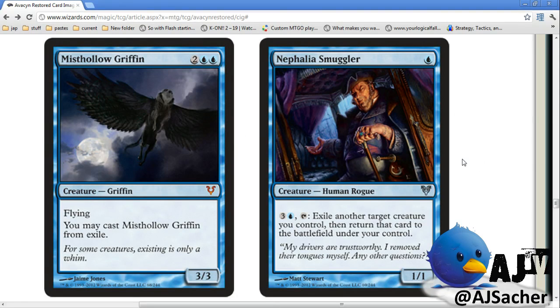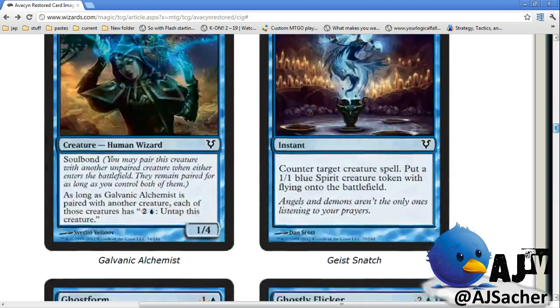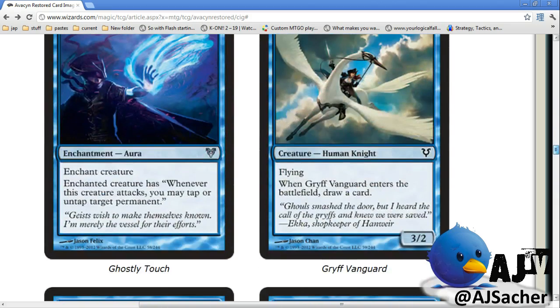Nefalia Smuggler — blink a guy. Whoa, that's pretty sweet. Another thing that is good with comes-into-play abilities. The on-board trick really masks your in-hand tricks well. It's a one-drop which is cool. I'm getting tired of talking about blink effects because they're so dependent on the things you're blinking, and there have only been a couple comes-into-play abilities we've seen. So it seems like there's not a lot of removal but there's a lot of anti-removal, which is a weird place for a limited format to be.